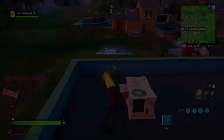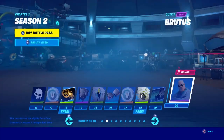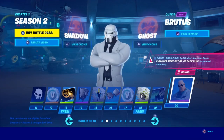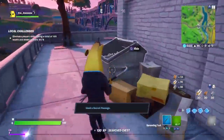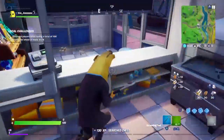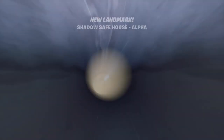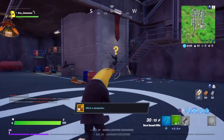Let me explain what the Ghost vs. Shadow styles actually are. Once you reach Tier 25, which is the Brutus skin, you're going to have the option to choose a Ghost skin style or a Shadow skin style. Once you pick one, you cannot go back — that is the skin style you have for that skin. It may seem like a lot of pressure, because it is. So in this video I'm going to be showing you a showcase of every single style, helping your decision as much as possible.